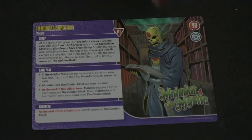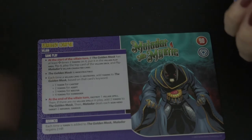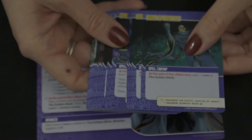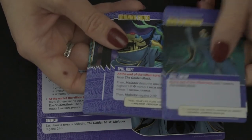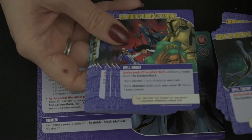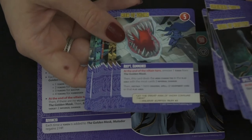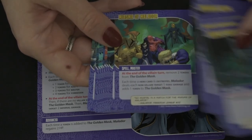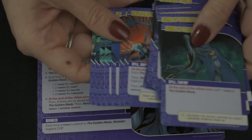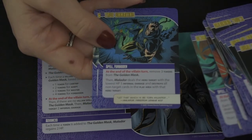Malador has a golden mask that will have tokens put on and removed, controlling when he flips and what happens with the mask, so keep an eye on those token counts. He has a number of spells, cantrips, and summons that deal damage, add and remove tokens, and control what that mask is doing. He's a level-three difficulty and there's a lot of tracking, so just pay attention to what's printed on his card.